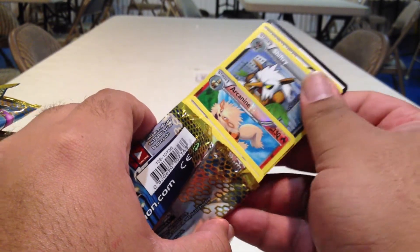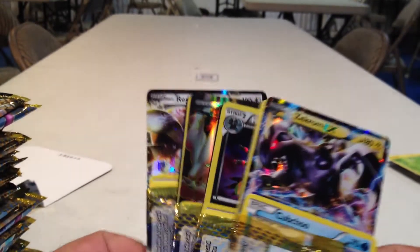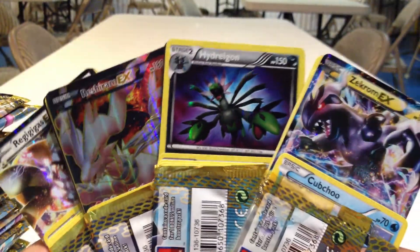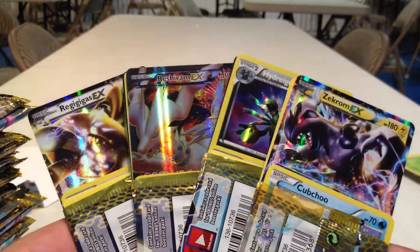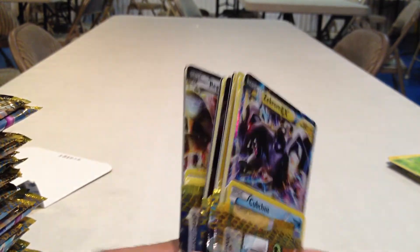Arcanine and a Shiftry with a Heavy Ball and a Sky Arrow Bridge. So pretty much the good cards right over here: Zekrom EX, Hydreigon Shiny Full Art, Reshiram, and a Regigigas EX. Thank you guys for watching — hope you enjoyed this video.